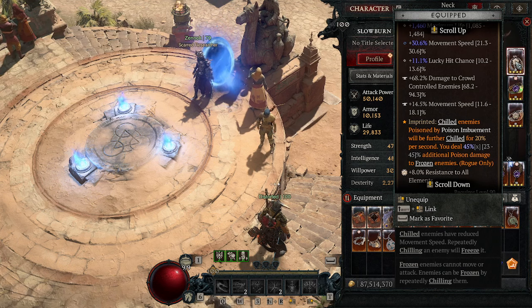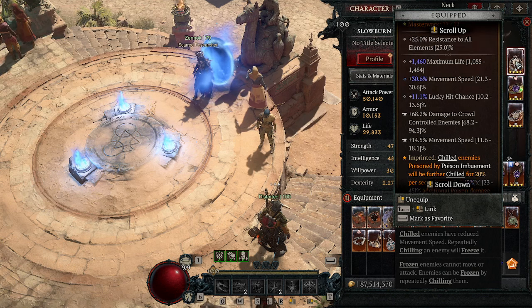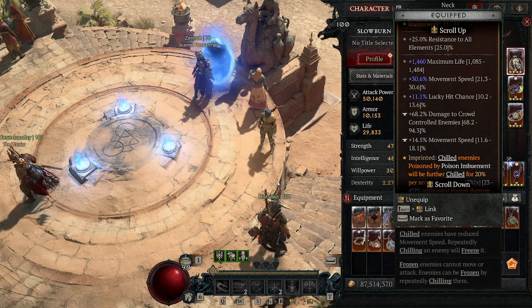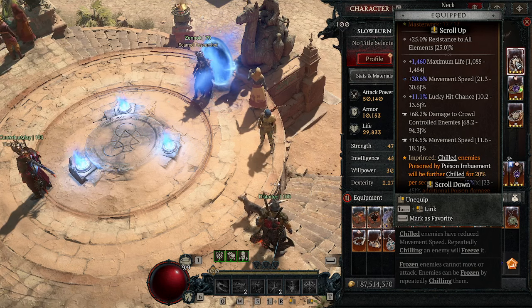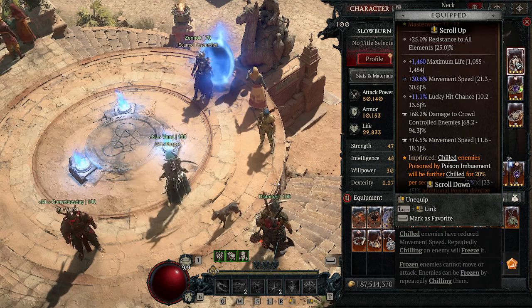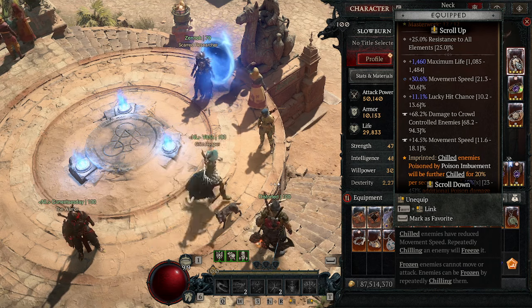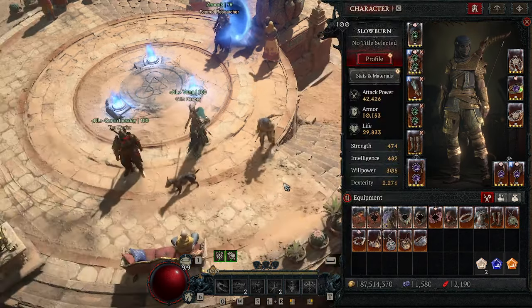For the necklace, use the Noxious Ice imprint: chilled enemies take increased damage and frozen enemies take increased damage from our poisons — it's amazing. Stat priority is Damage to Crowd-Controlled Enemies, plus Exploit, Lucky Hit Chance, and either Malice or Deadly Venom for multipliers. My necklace is not great yet; I have Max Life, Movement Speed, and Lucky Hit Chance. My DPS can go up substantially but this is what I'm running.